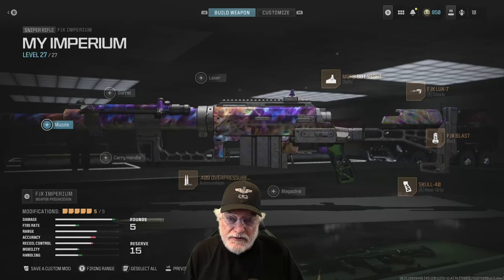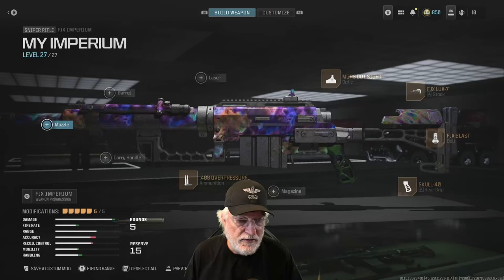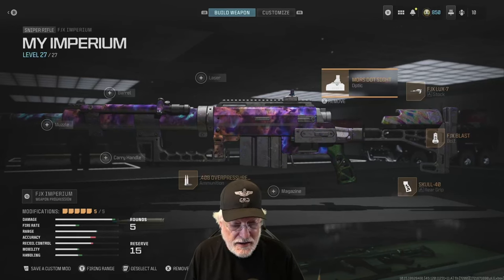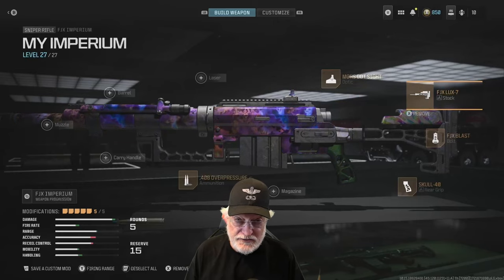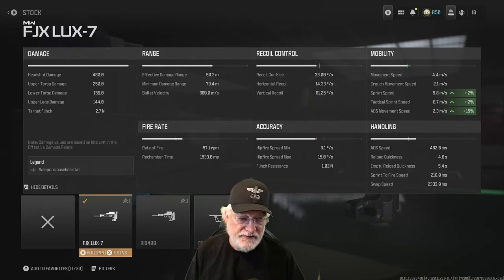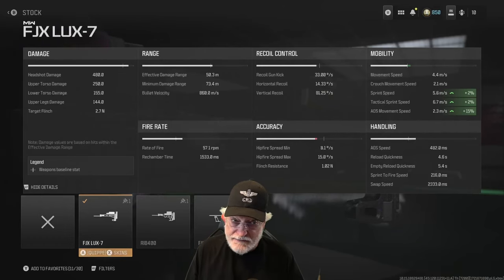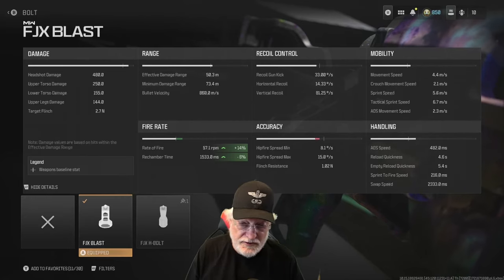For relaxation I snipe, so I put together this FJX Imperium class. Let's go over it real quickly and then get out on the field of honor. First there's the mors.site — I've just grown to like iron sights on snipers and I use it whenever it's available. Next is the FJX Lux 7 stock. When I'm building a sniper I generally try to go for ADS speed, and you can see the composite here is 482 milliseconds. It's not something that's going to be lit up in stars, but it's not very bad either — 482, we can work with it.